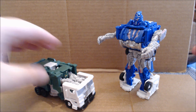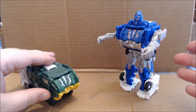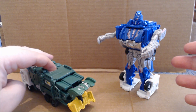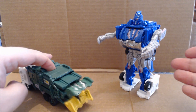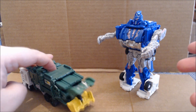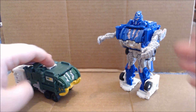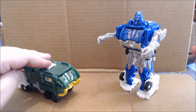Both figures do have an action feature, which was the hallmark of the Power Battlers line. Pressing the white button here activates a capture claw, which on the rear of a garbage truck kind of makes sense — that's where you put the garbage in and it crushes it. Very nice, very fun. Smooth button press, nothing really gets jammed.